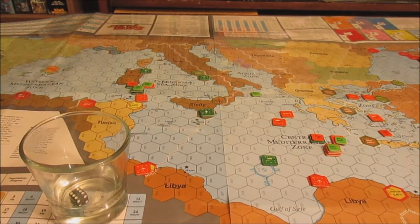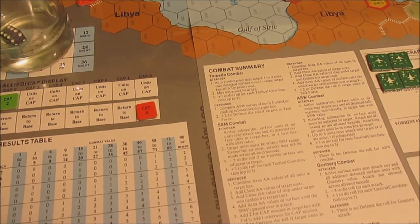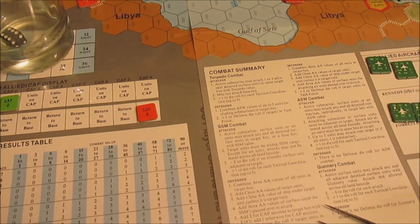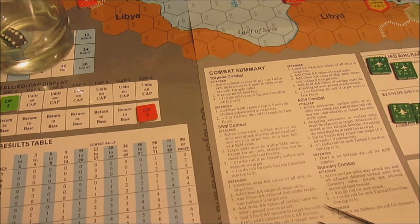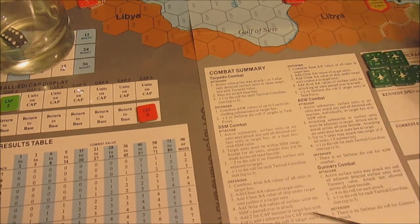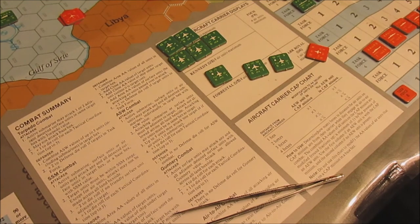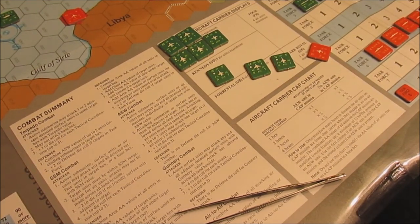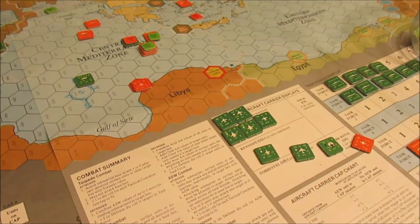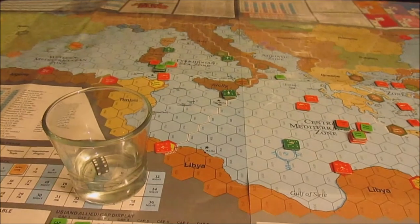Oh wait — one last thing before I go. One thing we forgot from the bombing combat: if the defense dice roll modifier is between five and seven, one air unit is damaged. I rolled a six, so one of the American attacking air units that attacked the Minsk battle group has ended up being damaged. We had two F-18s and one A-6. Rolling randomly — one of the F-18 squadrons is damaged. Aren't you glad I caught that before the next turn? Now I'm out.